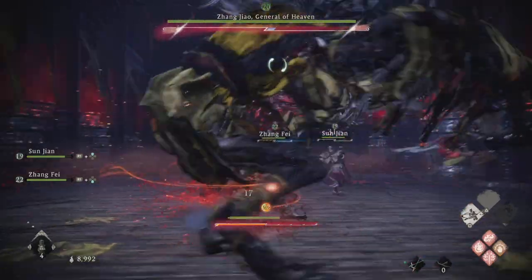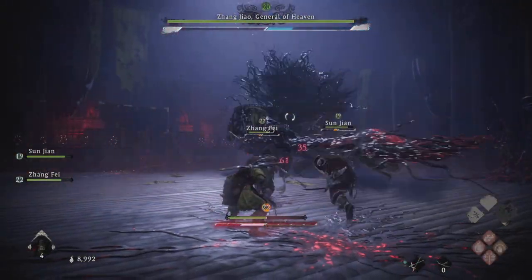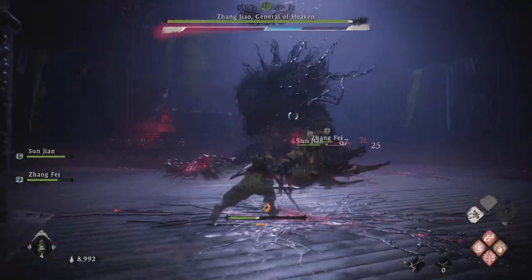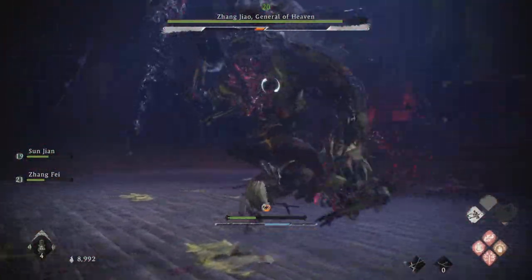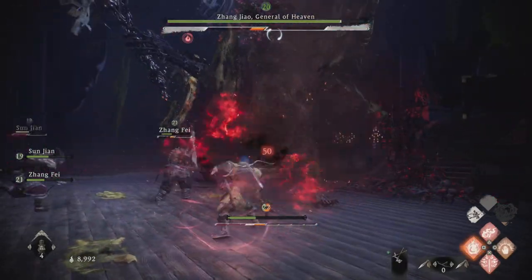You need to keep an eye on your spirit bar because it does bring it down to the red zone on the far left. You need to do your normal attacks to bring it into the blue side, and then re-apply your Beckoning Pine or any quick martial arts that has a quick animation.